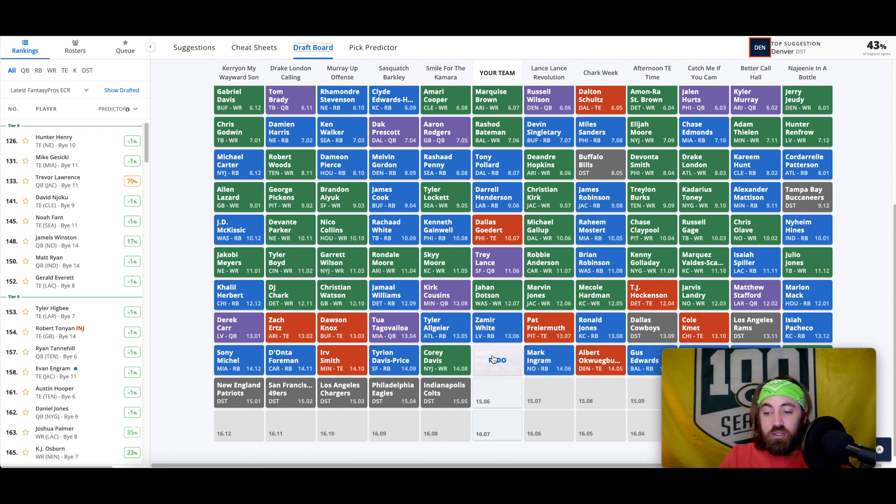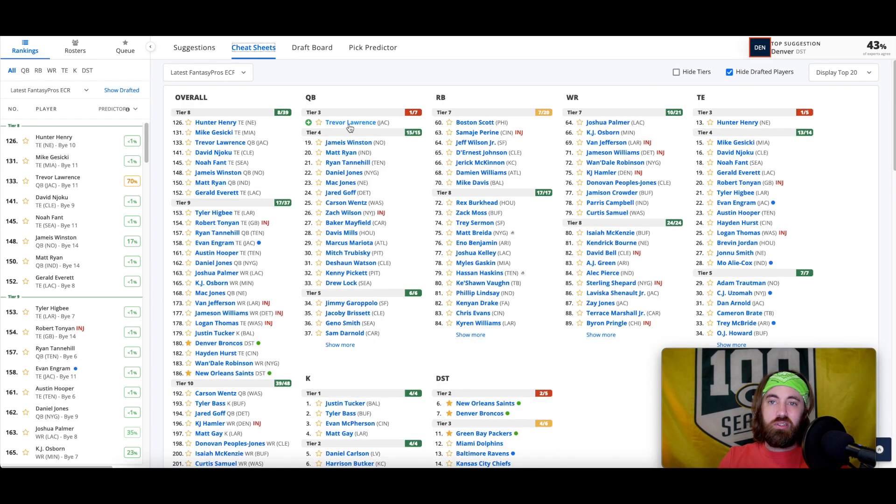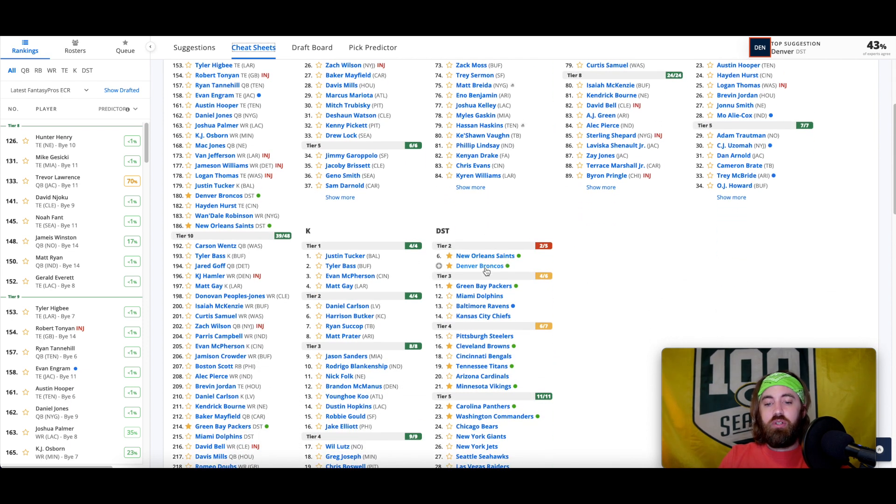I have Justin Fields in a separate tier from Trevor Lawrence, and the only reason I didn't change it was the last set of preseason games — not that Trevor Lawrence looked bad, but Justin Fields looked like I was hoping he would. Faith is back in the projections. It really comes down to the amount of running he'll almost certainly have to do based on not having a great offensive line. He's more deep at the wide receiver position behind Darnell Mooney, and he's not a rookie anymore.